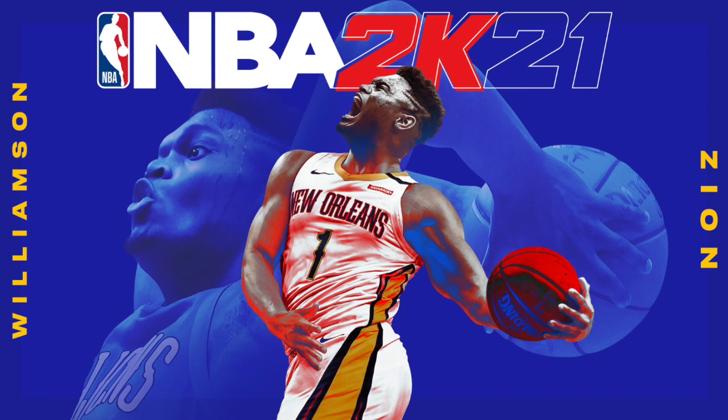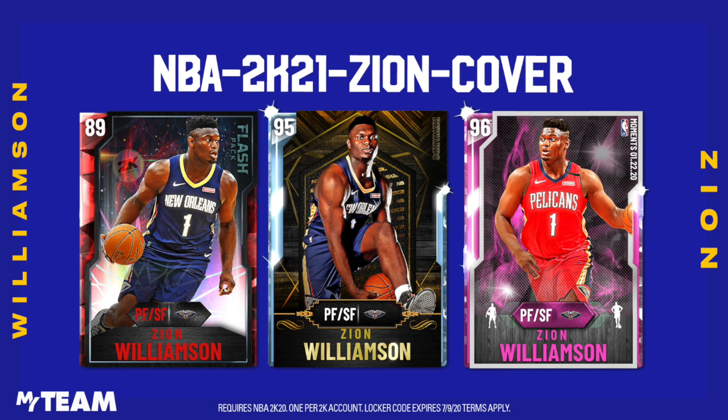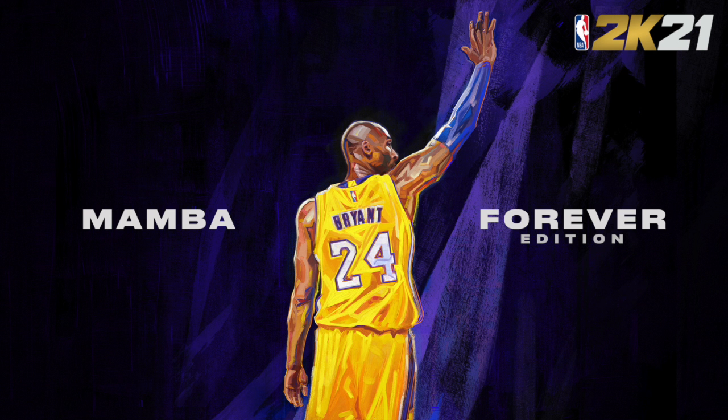Next up, we have the next gen cover athlete, Zion Williamson, and I'm putting the code on right now. You get a free pink diamond, diamond, as well as a Ruby Zion Williamson. Last but not least, we got the next gen Mamba Forever Edition with Kobe Bryant on the cover. Shout out to Kobe, rest in peace, man.